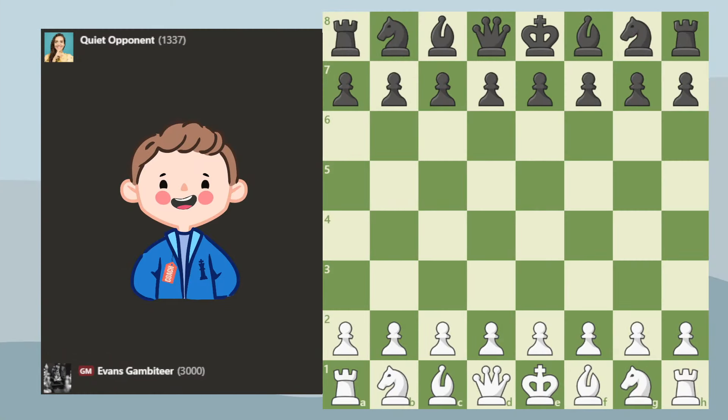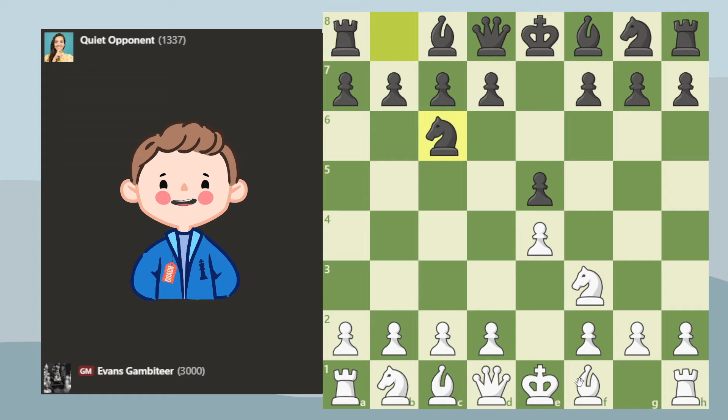This sacrifice I'm about to show you is a must-know. We are going to start with the Italian Game — the general moves after the Giuoco Piano — and in this position we are going to play the Evans Gambit, which is b4. It's called a gambit for a reason because the pawn is not defended.